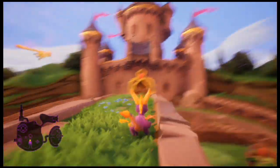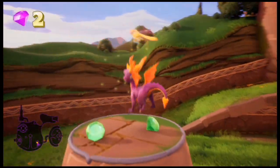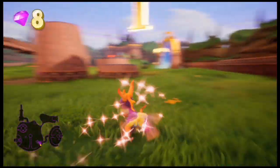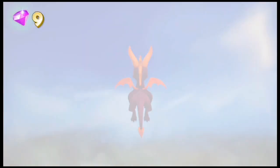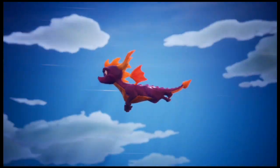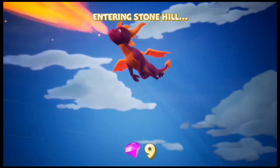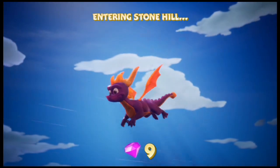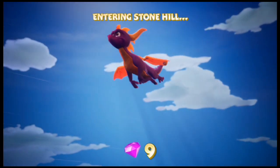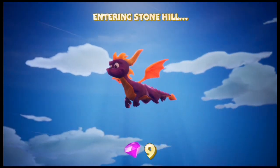Left stick moves, right stick moves the camera around freely — which was not in the original, so that's pretty nice. We're just gonna grab these gems and let these gnorcs run off. We'll deal with you guys later; we're just gonna enter Stonehill next episode. Since Dark Hollow's kinda small, we're gonna collect mostly everything in the Artisan Home World. You can move up and down while you're flying, you can also flame, spin if you want — the bumpers do the flame attack. No charging though while flying.